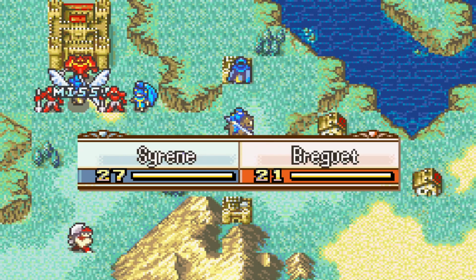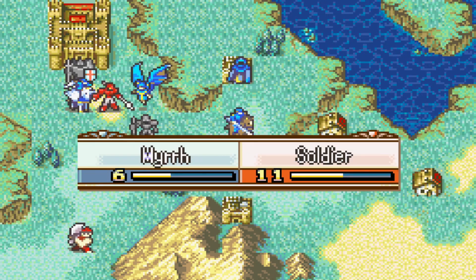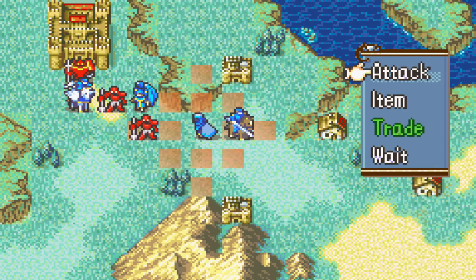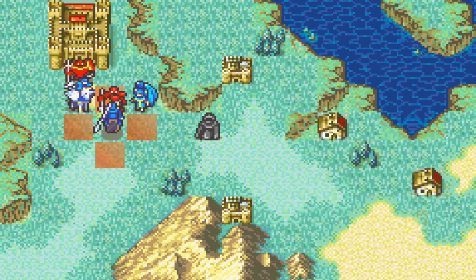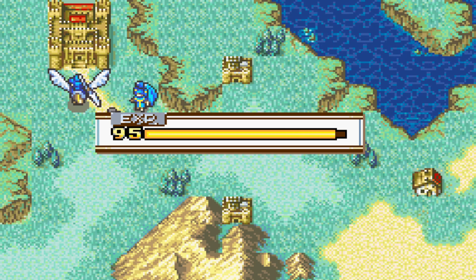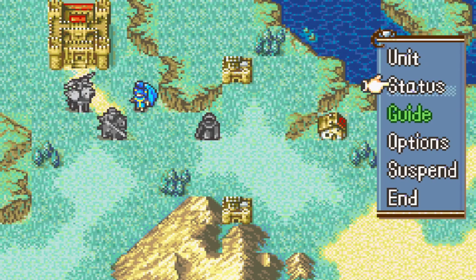But he'll still see some use here. Cyrene has about 73 displayed hit on the boss and she actually misses one of them, but that's okay — more EXP for Cyrene to get. Murr here could one-round KO one of these soldiers, but it won't matter too much for her EXP as she'll have more than sufficient chances to get kills later. Cyrene just cleans up the boss and gets her first level up. That will be chapter 1 cleared in 3 turns.